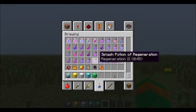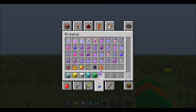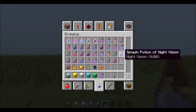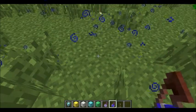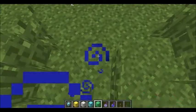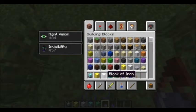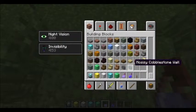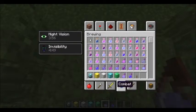We have a few new potions. The invisibility potion, which makes you invisible to other players and mobs. And then night vision potions, so you can see at night. They're also drinkable potions. So now you can see night vision and invisibility. New blocks — we have cobblestone wall and mossy cobblestone wall. That's pretty much it.